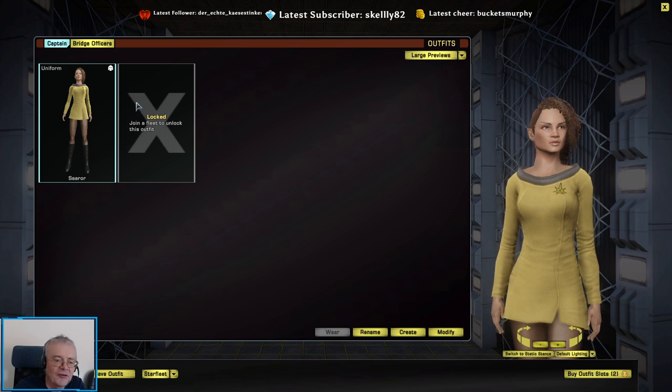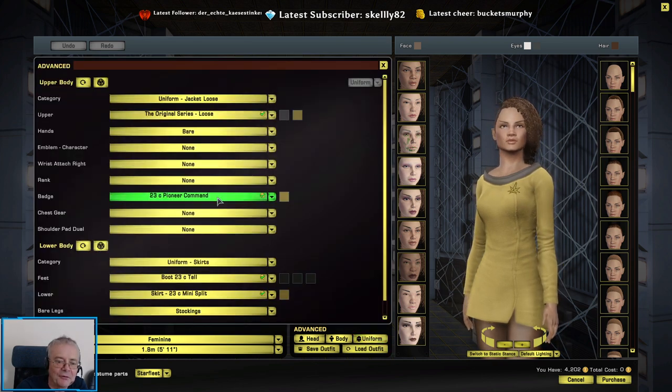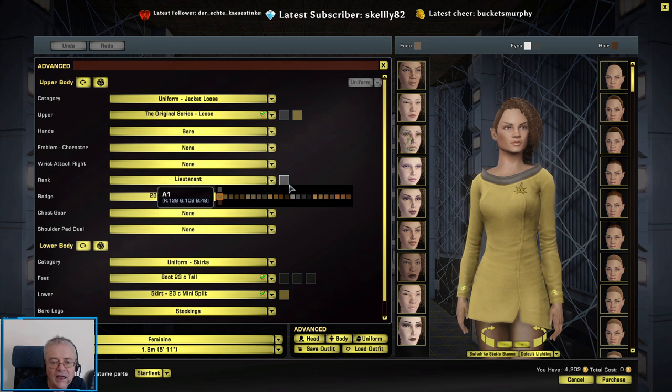So, there's the character that I had. Now we've got a chance to, within certain restrictions, alter all sorts of things. First off, I need to put a rank on her. She is now a lieutenant. And the colour, I believe, should be...